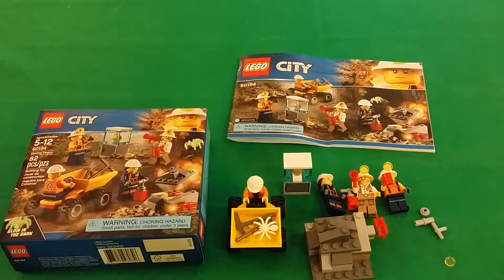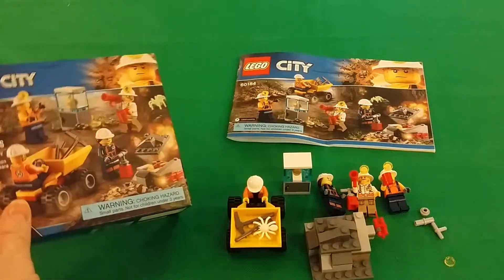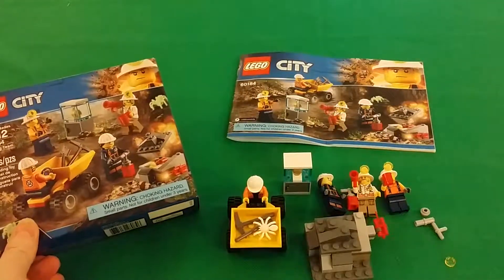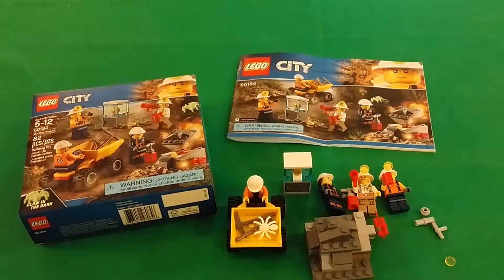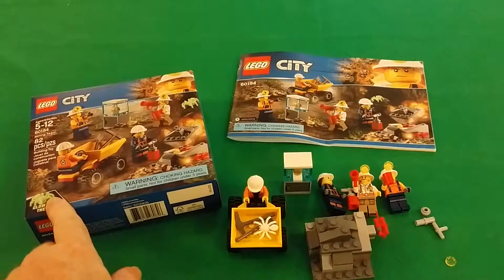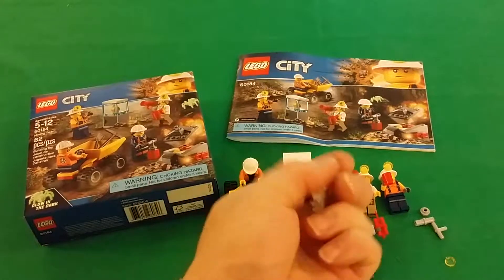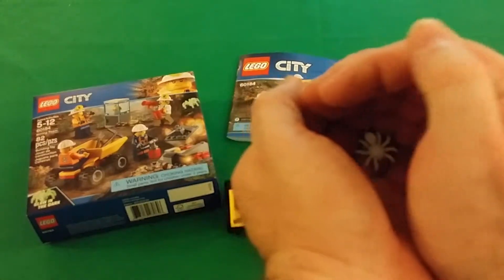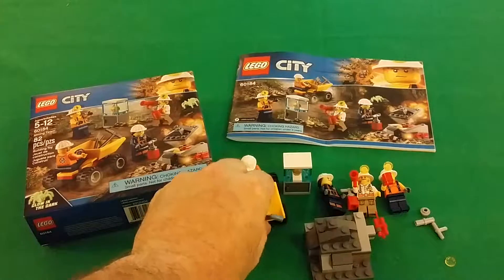Hey there, Brett again with another Lego review — 60184 Mining Team, 82 pieces. I spotted this at Walmart for $9.99 and just picked it up. The main reason I did was because of the glow-in-the-dark spider — it has a real cool factor, a wow factor. As you can see in the dark, that's pretty cool.